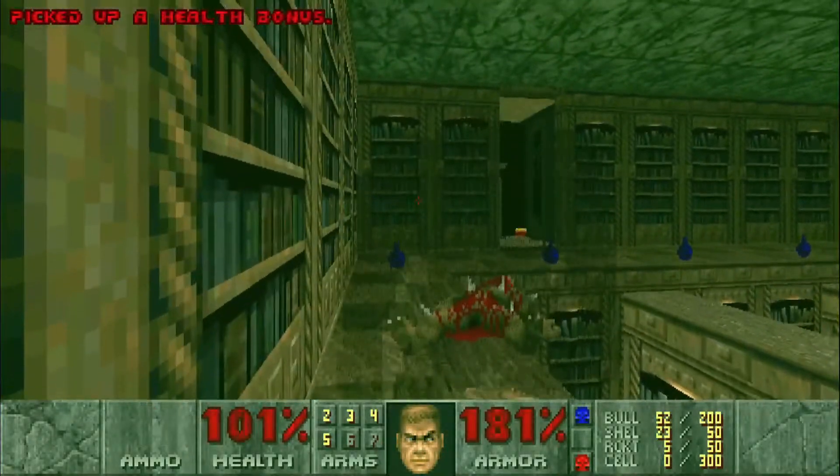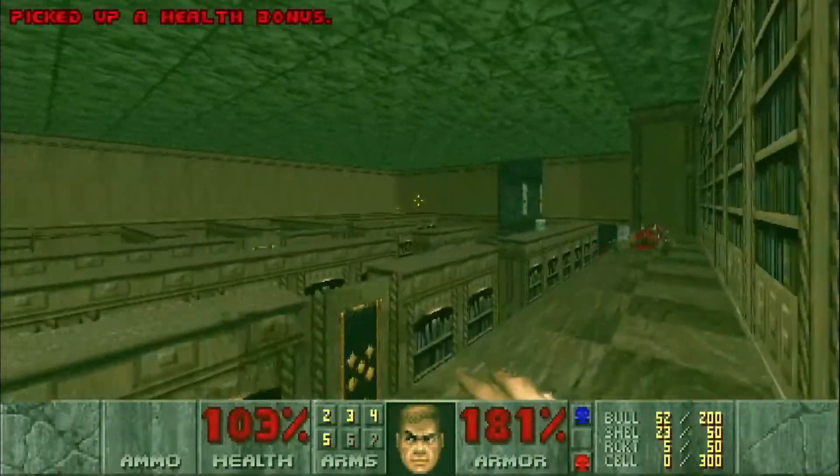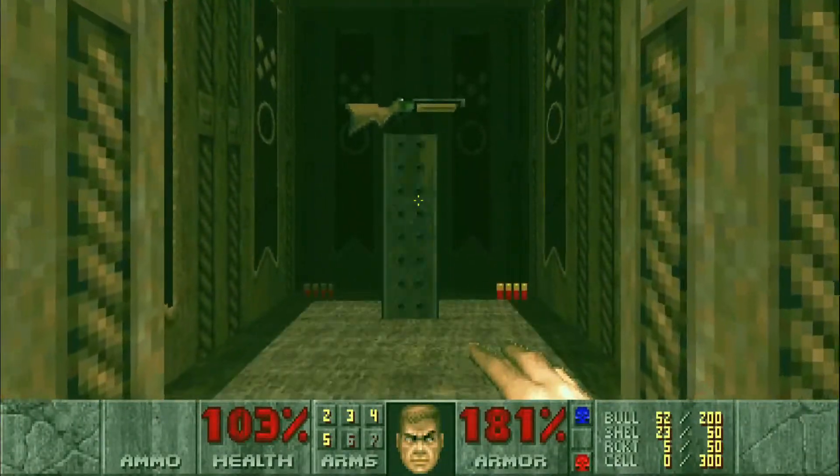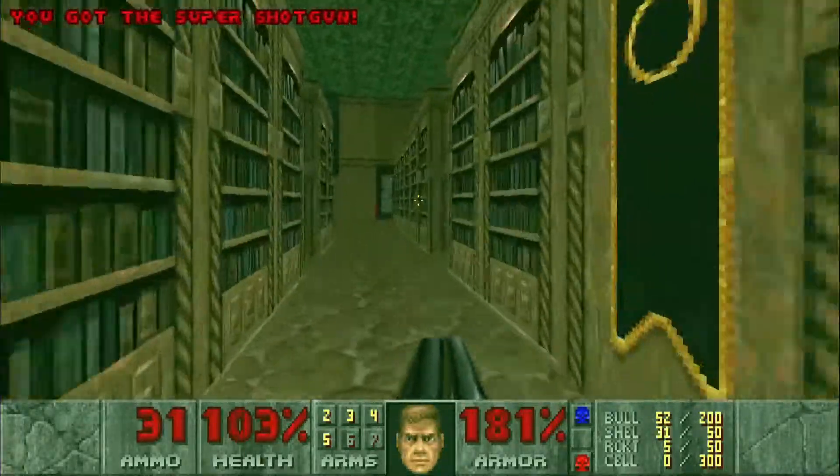Let's punch this specter. We're up here in the top of the library — that super shotgun's right there. It is booby-trapped, so grab it and get out so you don't get crushed.